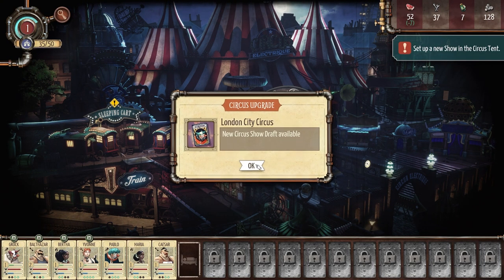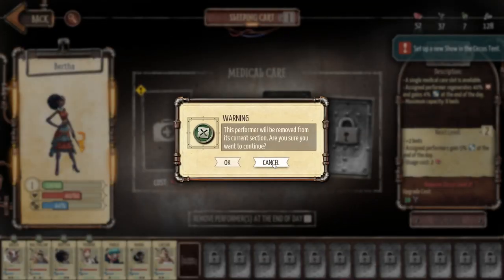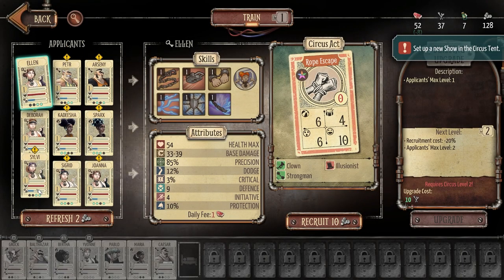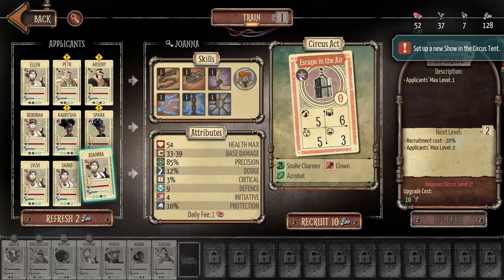I need to get the circus to level two because I'd love to recruit another escape artist. In the sleeping cart I'll send Bertha in to sleep for a night. I need to recruit someone since Bertha is going into recovery. We've got Ellen, Deborah, Sylvie, Sigrid, and Joanna. I'll take Sigrid — she has a wild card escape ability in the air. Just because she has this wild card, I'm going to take her. The wild card is just better.